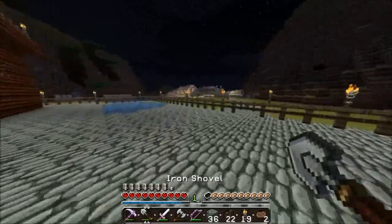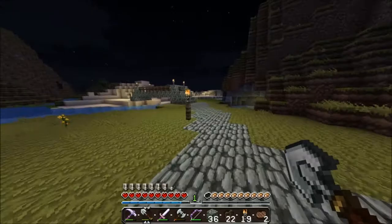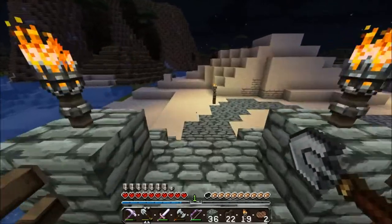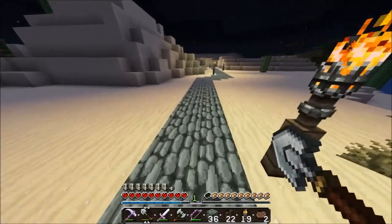In the last couple episodes I've just been working on the house doing a whole bunch of stuff, so in this episode I just want to work on the path a little more. I just want to make the pathway and then fill it with cobble later, so that way when I'm mining I can just use that cobble for the path.